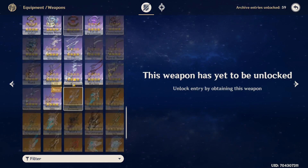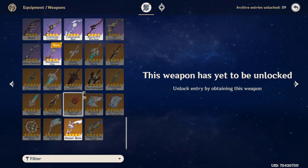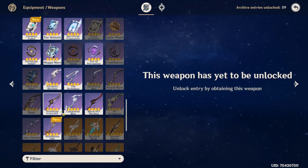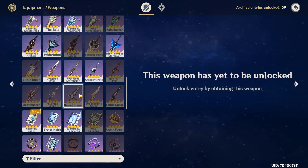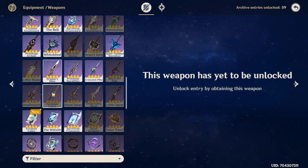Ideally you want some of his 5-star weapons. Vortex Vanquisher is pretty good, Staff of Homa is very nice on him, and Skyward Spine is decent. Primordial Jade Winged-Spear isn't the best but if you have it, go ahead. For weapons you don't want to use: avoid Dragon's Vein, probably skip Royal Spear and Dragonspine Spear too. Favonius Lance is good for energy recharge if you really want that on Zhongli. Blackcliff Pole and Deathmatch are okay options.